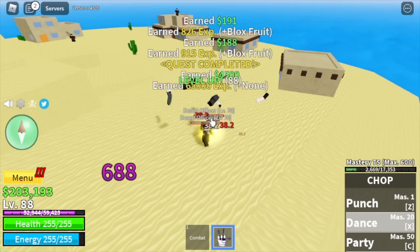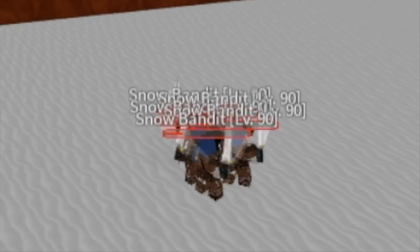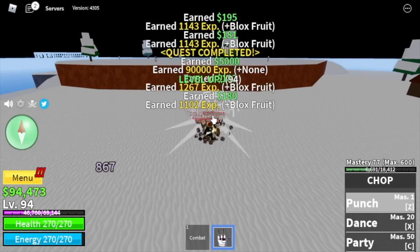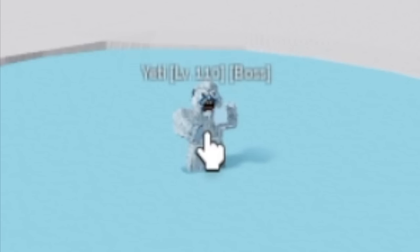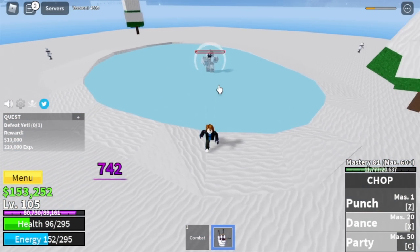At level 90, we are moving towards our next island, the Frozen Village. Our target is the Snow Bandits. Again guys, they are using swords — free kill, just like Elemental Fruits. I suggest you stay here, or at level 105 you can start defeating the Yeti. But it's kinda hard, so I suggest you stay with the Snow Bandits.